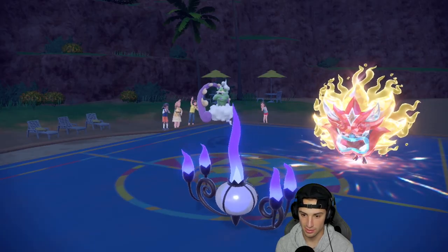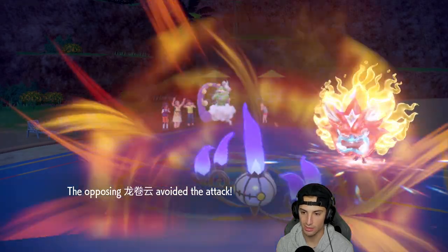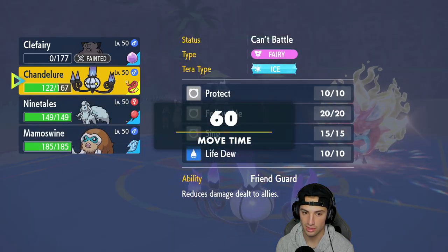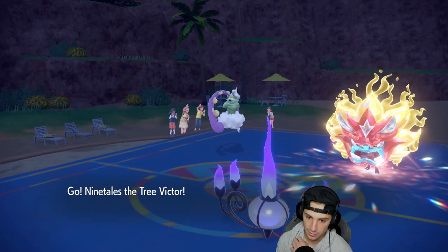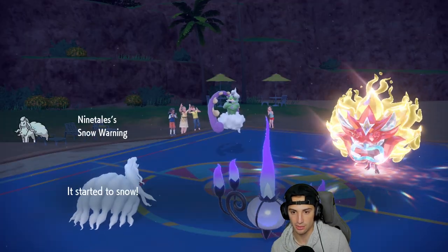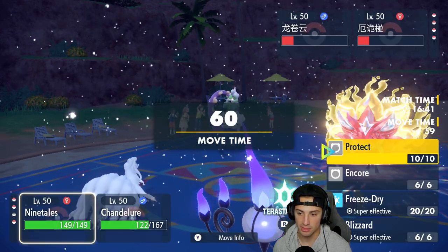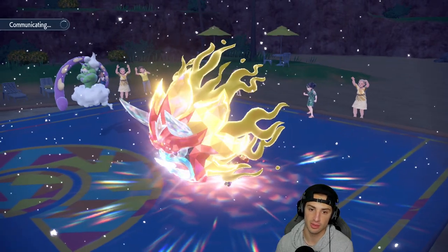Heat Wave's going to fly here — someone's dodging it, and of course it's Tornadus. I'm going to bring in Ninetales and just Protect. Protect into Heat Wave has to be the play — set the snow, they could potentially Rain Dance or something, but I think Protect is correct. Then we attack with Heat Wave across the board and look to get a double KO.